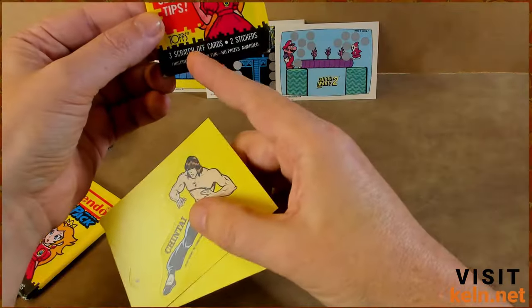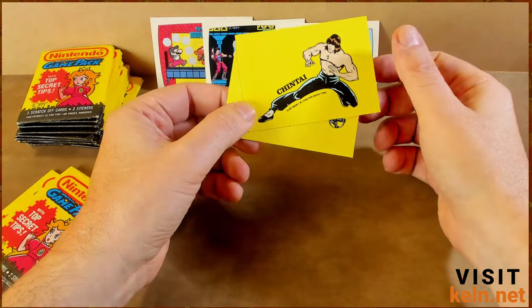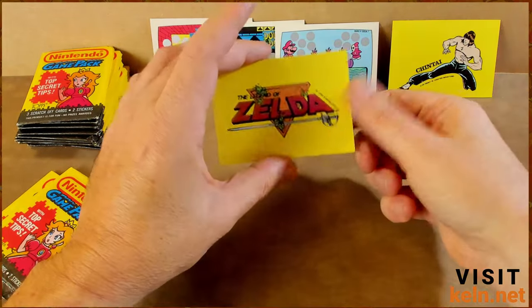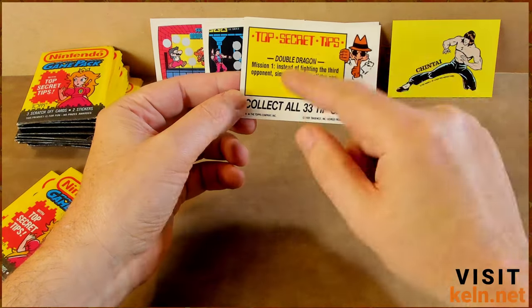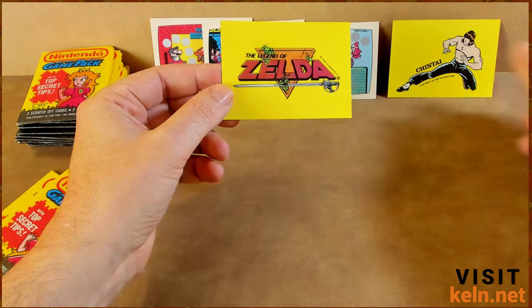Three scratch-off cards, two stickers. When I bought these, I don't think these are at all what I was expecting — I messed up — but that's pretty dope. That's a Zelda sticker! Why would they have a tip for Double Dragon on the Zelda card? I don't know, that's pretty neat.